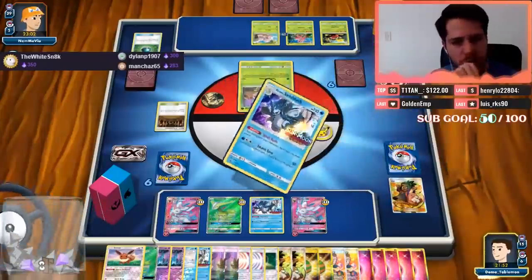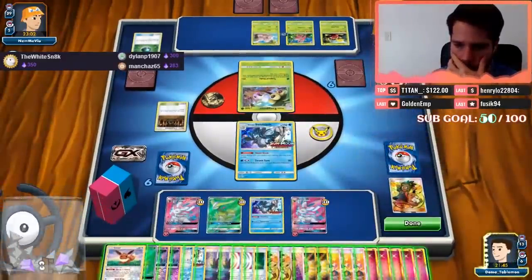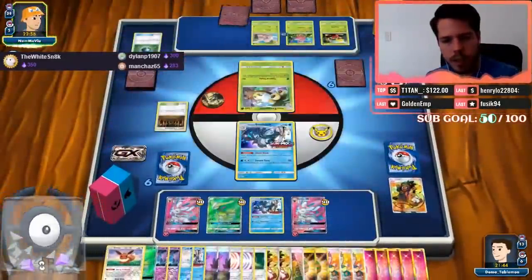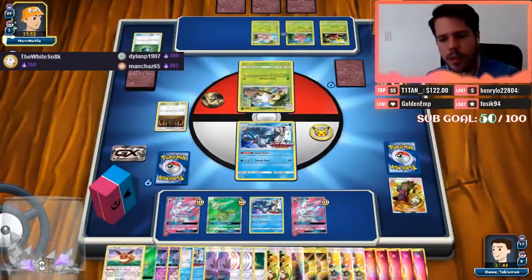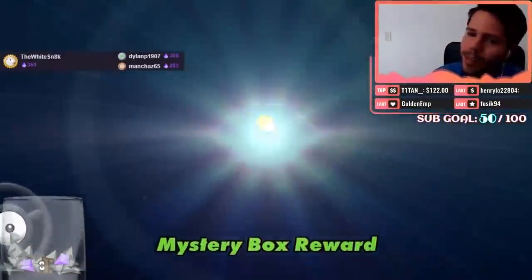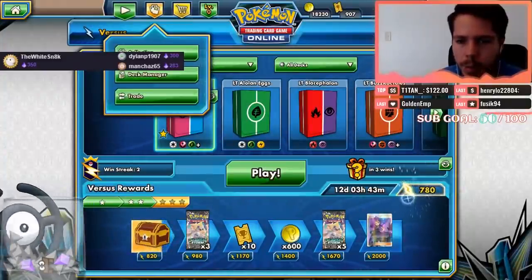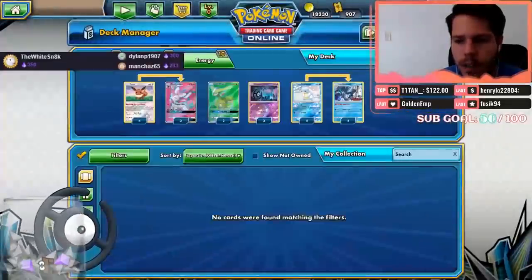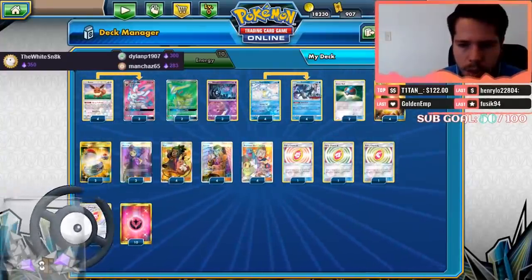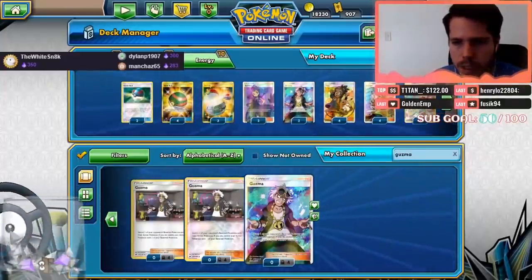I definitely need to Slush Rush here. This is Looker — I really need a Switch though. 1-2-3 through 24, and then we win! So that's one victory for Unknown Hand without actually using Unknown. I think I'm gonna put in a couple of Guzmas — instead of one Switch and one Great Ball I'm gonna play two Guzmas.